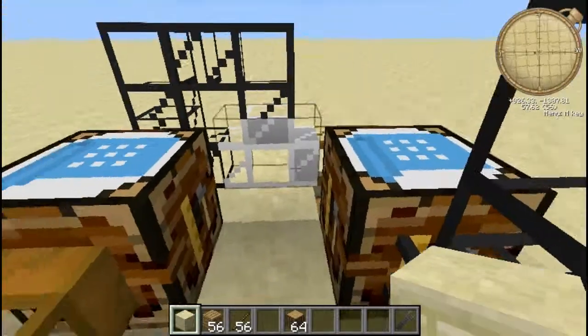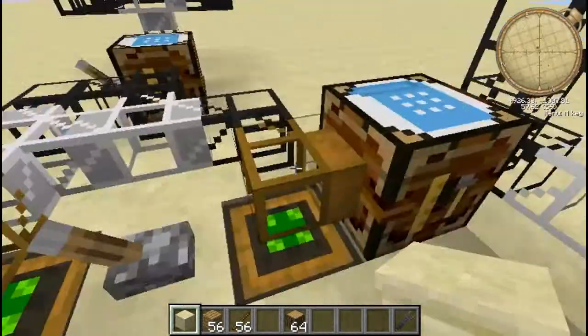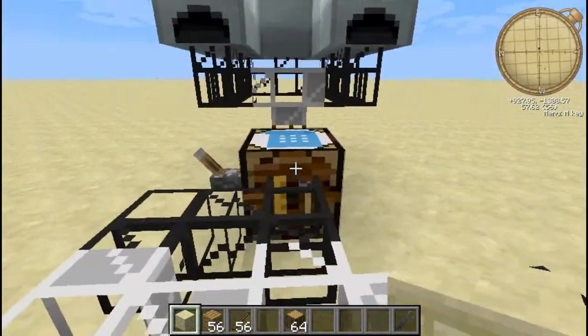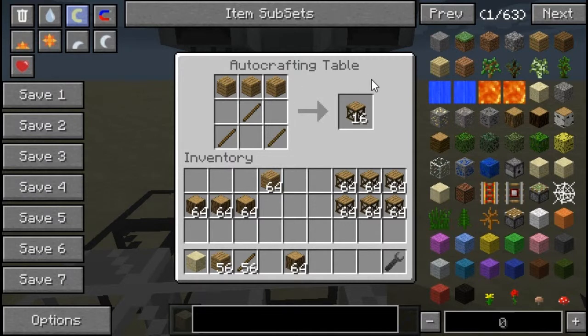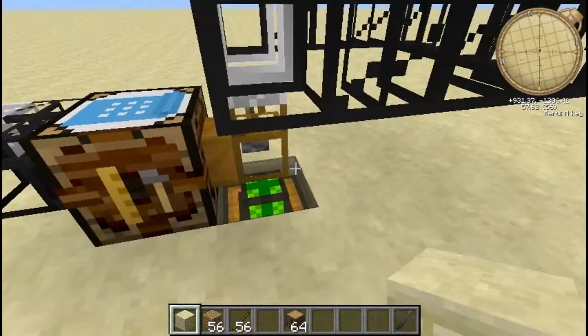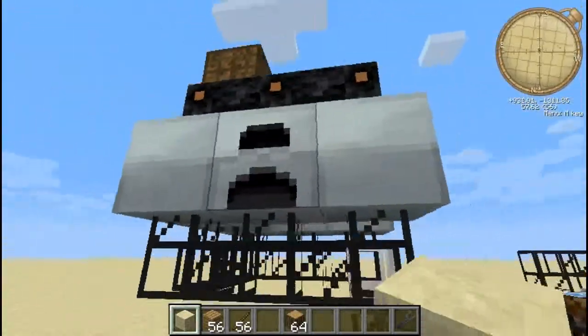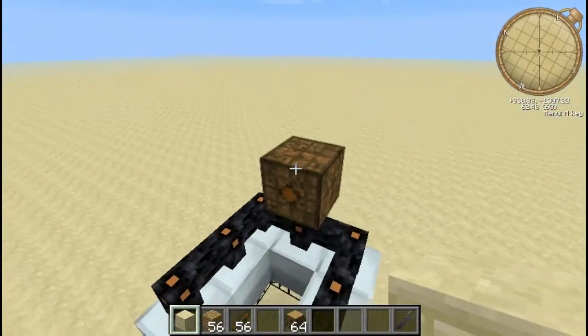Same with this one, and then these wood planks will be turned into sticks. So wood planks come out here, and sticks come out here, and they go into here, into this autocrafting table, to become scaffolding. And then it comes out of there and gets put into these generators here, and power goes up into there.